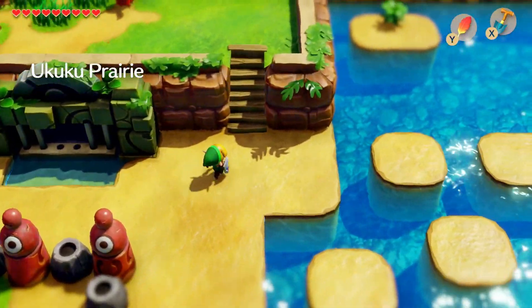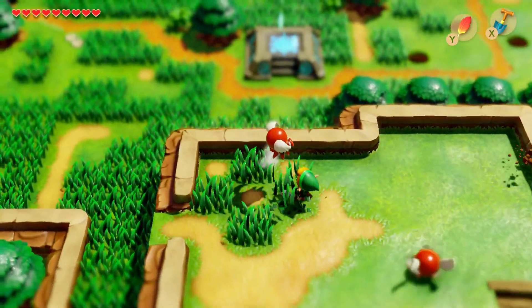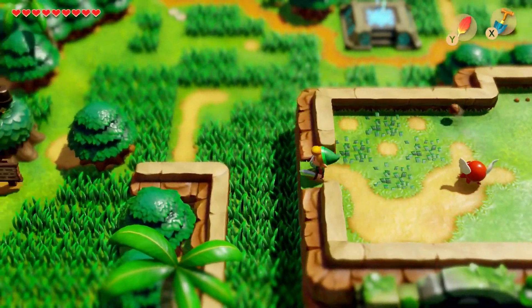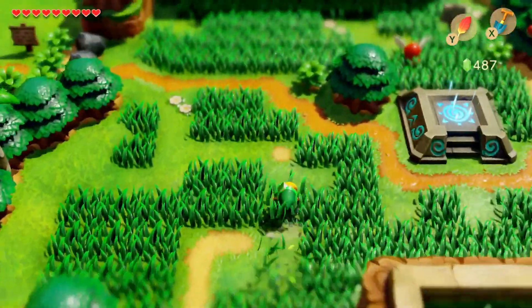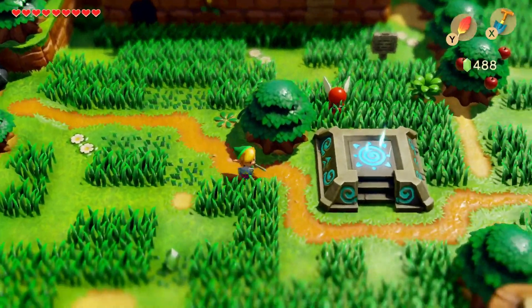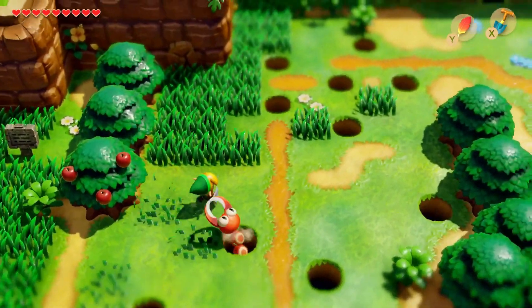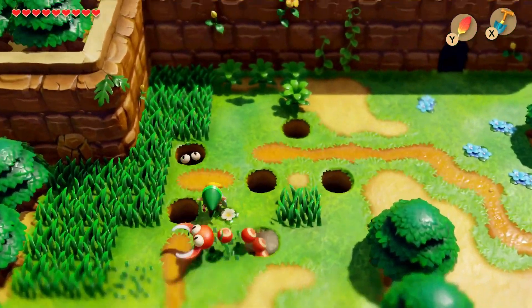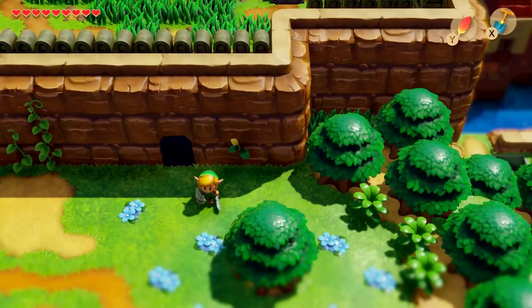Our first main objective for today is actually going to pick up another piece of heart. We have quite a few hearts at this point, but the more the merrier — it's better to be able to take more hits. I believe it's right up over here in one of these little caves. If you remember where we traded the little stick, we gave it to Terran and he was able to knock down that beehive and get the honeycomb.